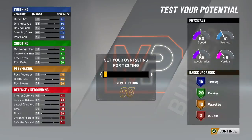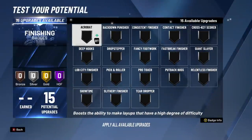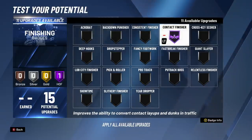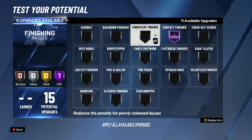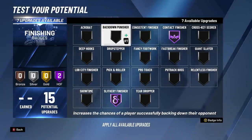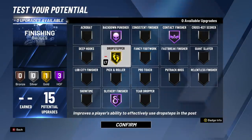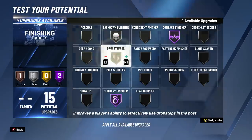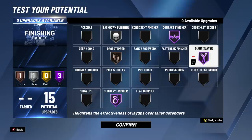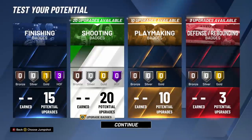So that's the Carmelo Anthony build. For those of you that just came for the build, I appreciate you coming through — please drop a like before you head out. For those sticking around for the whole video, make sure you comment down below. I'm going to show you a couple badge combinations you might want to use, and then I have a quick 2v2 gameplay to show you what the build is really capable of at its full potential at 99. I would definitely put Slithery and Contact Finisher at Hall of Fame. If you're going to be playing in the post, I put Backdown Punisher and Dropstepper pretty high because they're both really effective post badges.